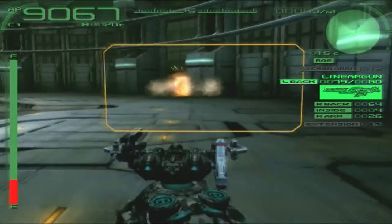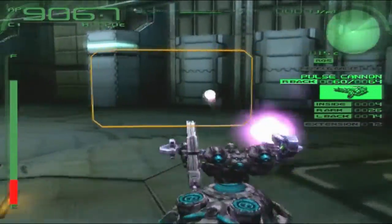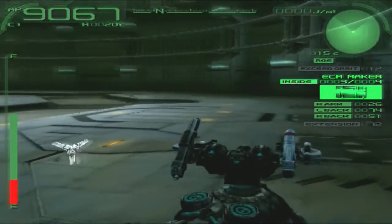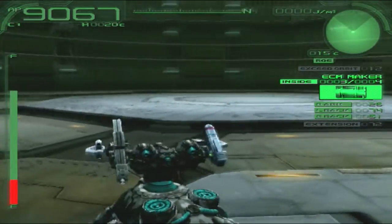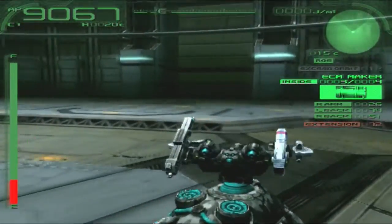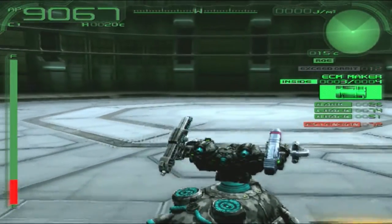We already have the linear arm - we know how that works, but I can't use my arms at the same time. Then we have the pulse cannon - that's pretty nice because pulse cannons are in my opinion really strong. We have ECM makers. It only has four ammo, but if it's gonna corrupt lock-ons, then I'm happy. And we have an enemy intercept on the extension. I think this looks pretty solid, but we're gonna have to test it out first.